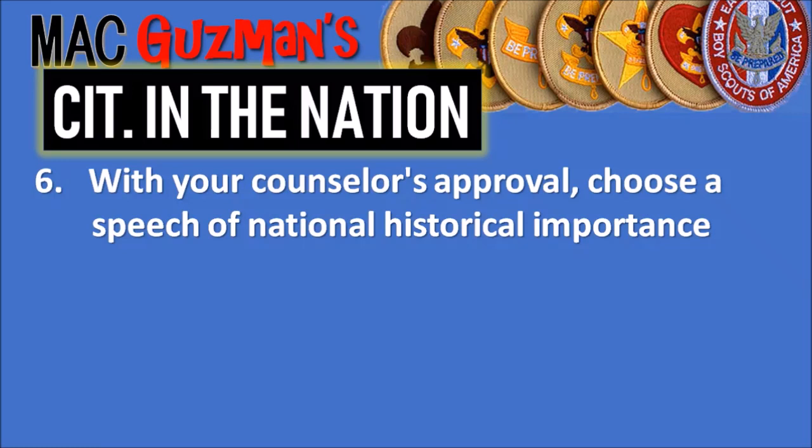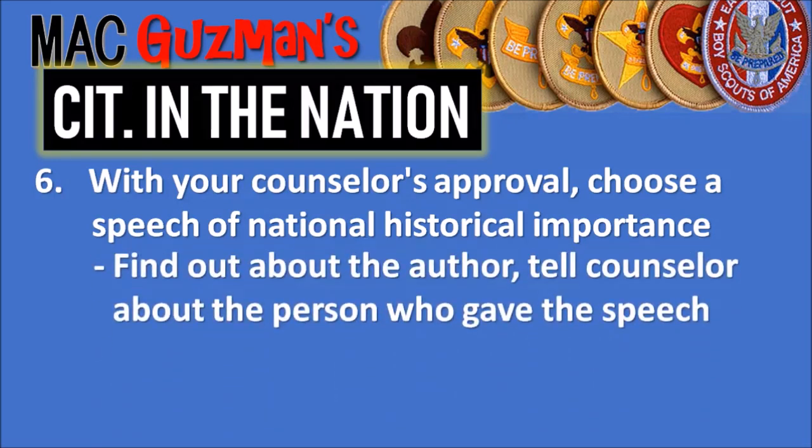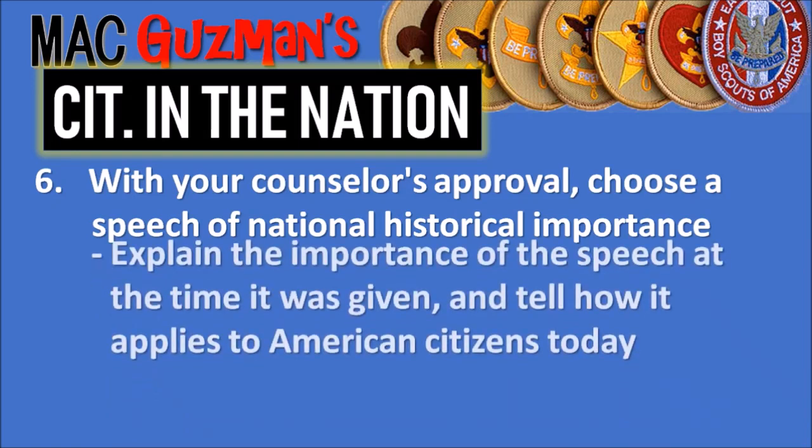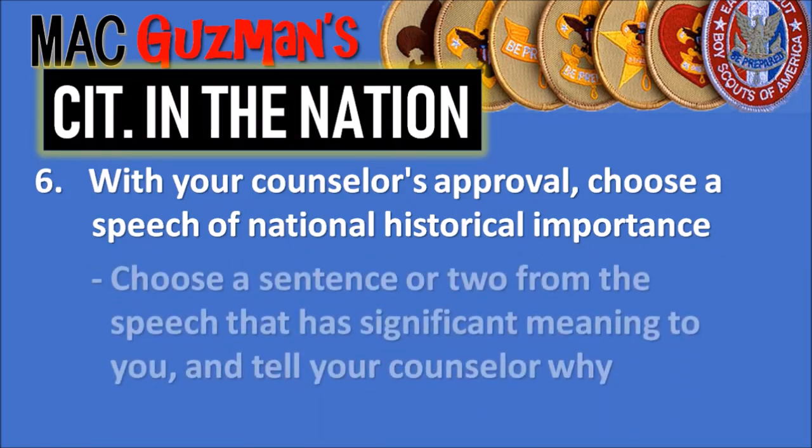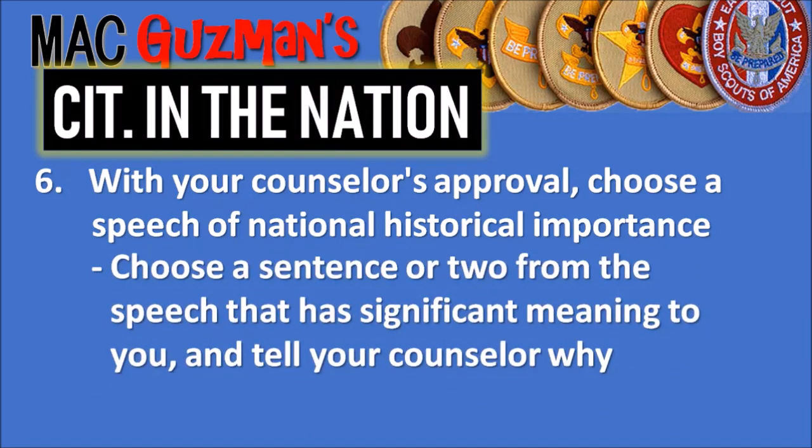Number six says to choose a speech of national historical importance, find out about the author, and tell your counselor about the person who gave the speech. You also need to explain the importance of the speech at the time it was given and how it applies to American citizens today. Finally, choose a sentence or two with significant meaning to you. My counselor gave us many options — most were presidential speeches. I chose Martin Luther King Jr.'s 'I Have a Dream' speech. Any speech with historical significance works as long as you can answer those questions.